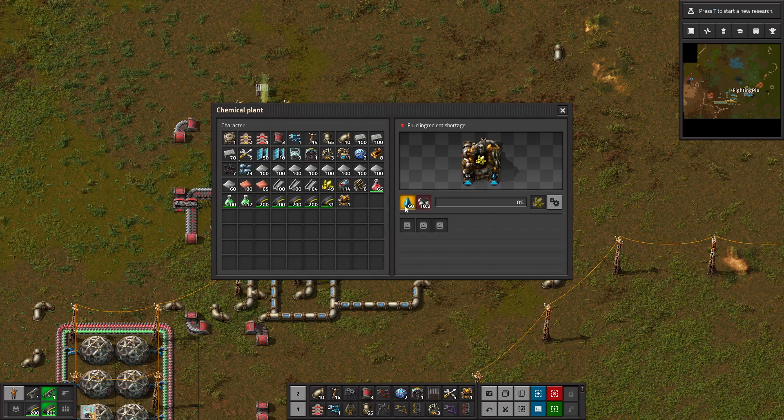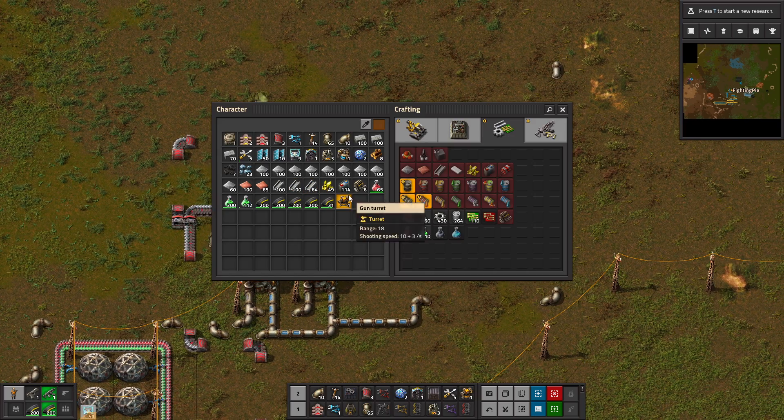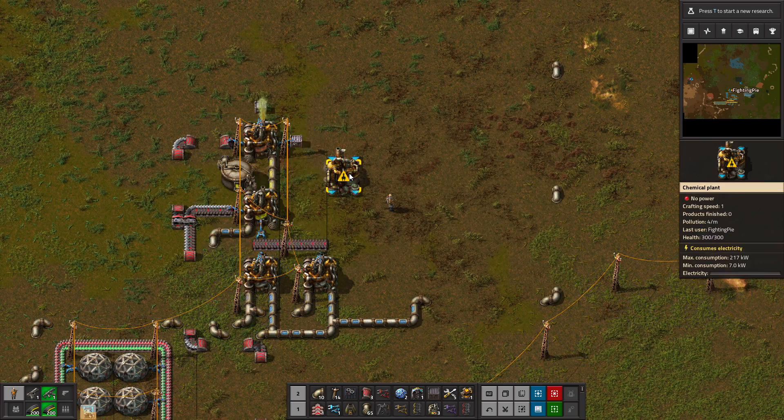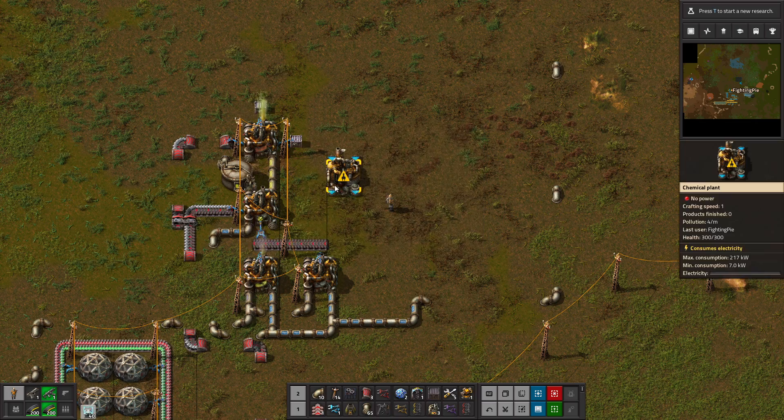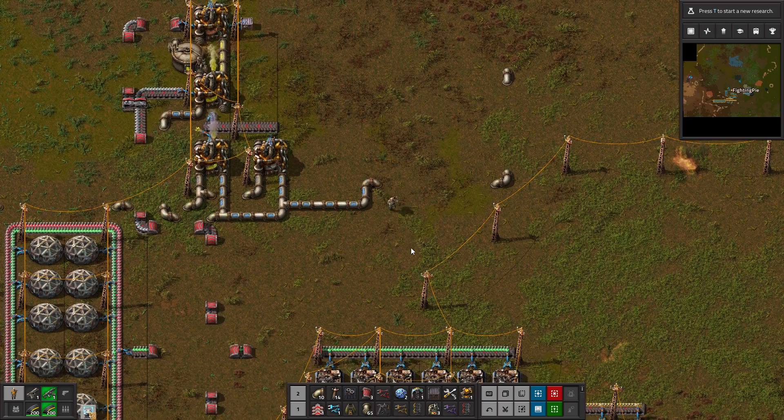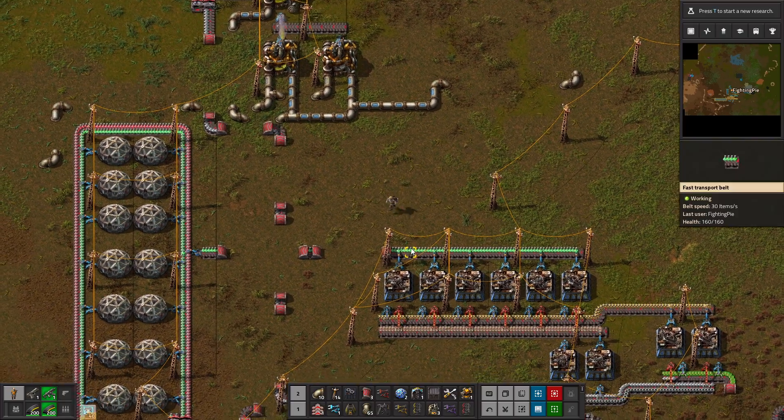First things first: plastic. So if we take one of these chemical plants and put it down, you can see plastic requires coal and petroleum gas. Well, neither of those are too hard to get, so let's just go ahead and do it.